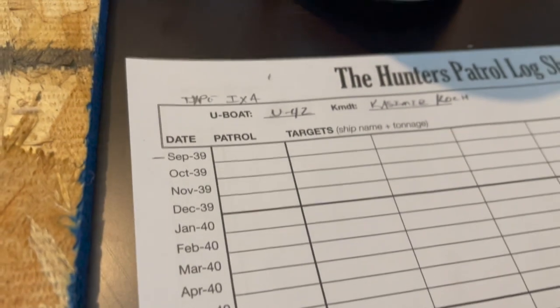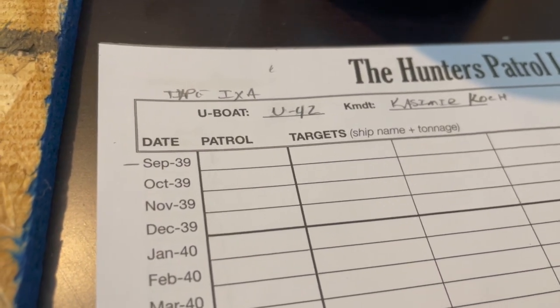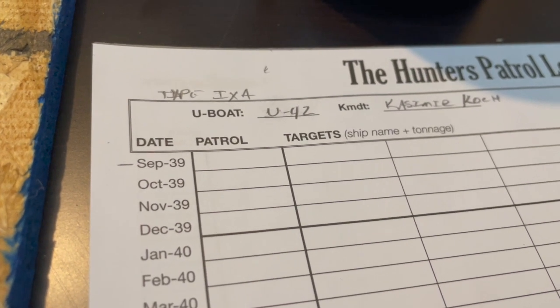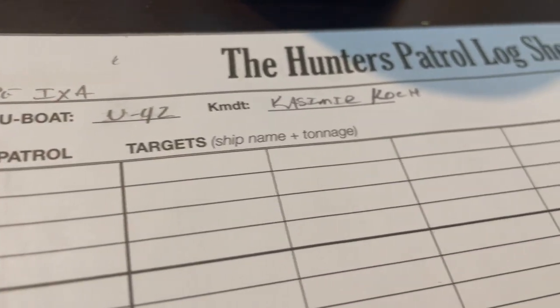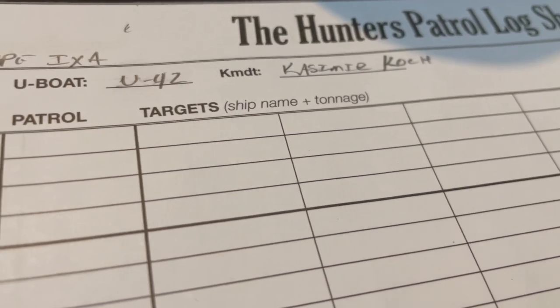So we'll see how that goes. And of course we've got the log sheet. We're in Type 9A U-Boat U-42, Commandant Casimir Koch — that's a completely made-up name, it's not a real commandant.